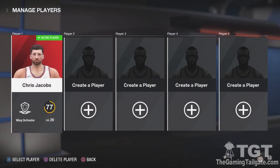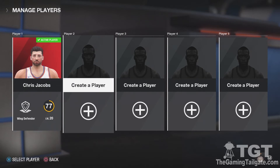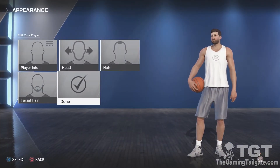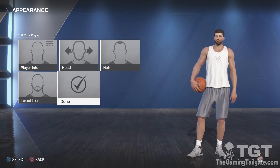You'll see the player I created in the demo — a Wing Defender. Today I want to make a new player with a new archetype that we didn't have in the demo. Now that we've gone through and edited the basic look of our player, we're going to go into the player types. Some of these are new in the retail; they were not included in the demo.